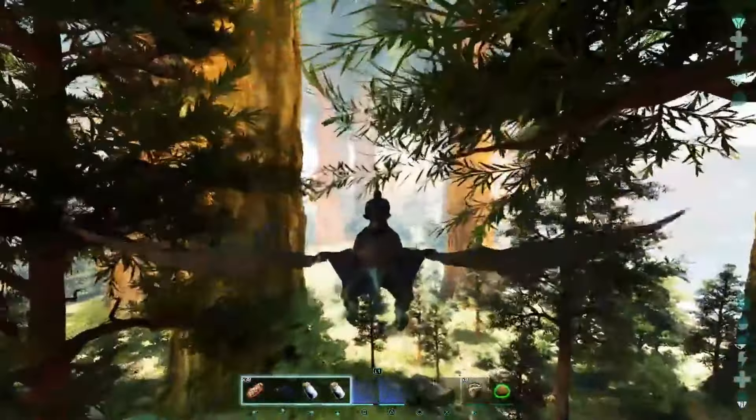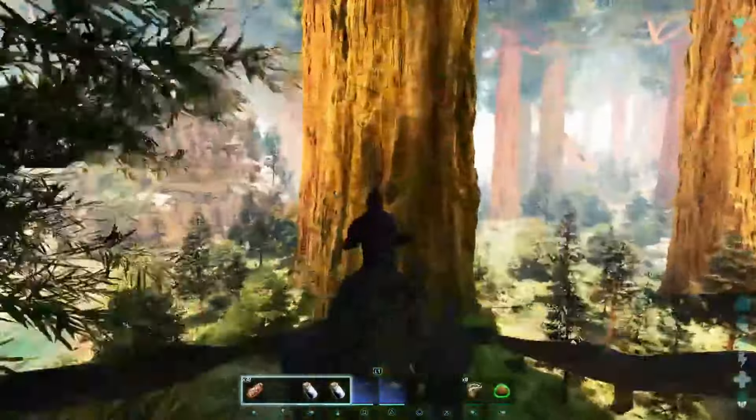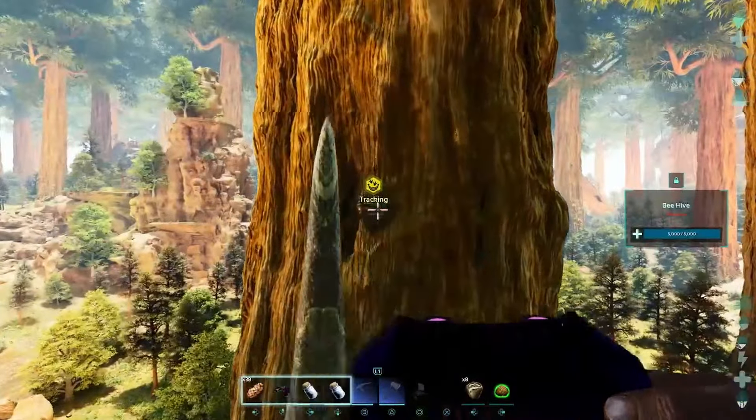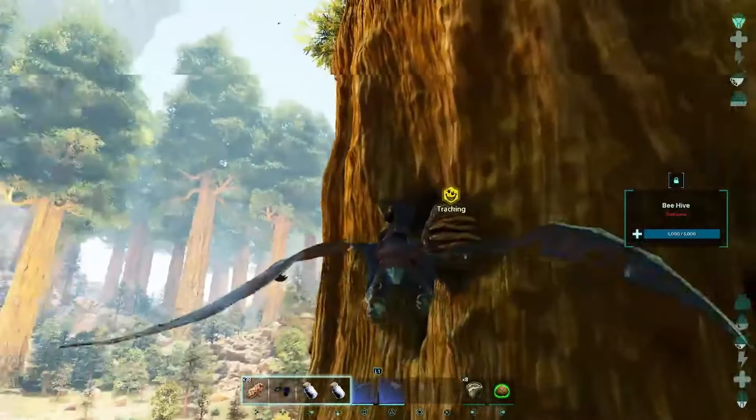From here on, you just have to go to the Redwoods and find the beehive, which is a little hard to find because they're up in the trees. They're extremely small compared to the log of the tree, which is massive.